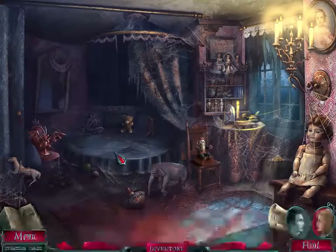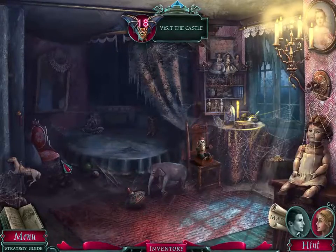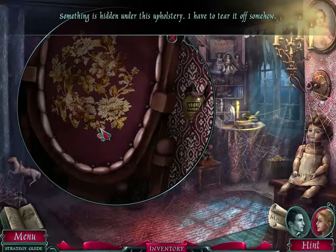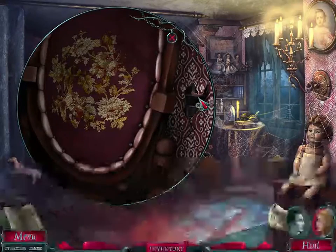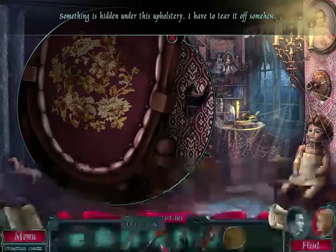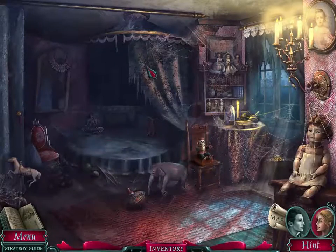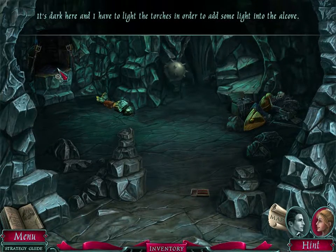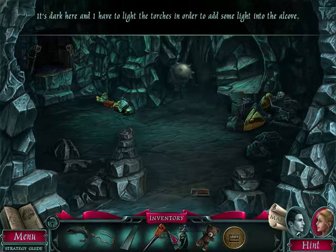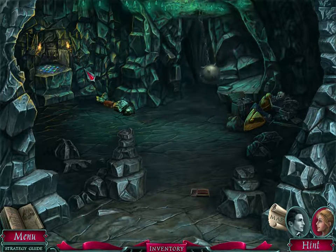I didn't read what it said up there. We have a bear. Let's hit on this upholstery — I have to tear it off somehow. We got here. Teeth token. We have a statue. Other parts of the map have opened up. Let's go to the cave. We have a piece of flint. There we go — and that part is lit up.